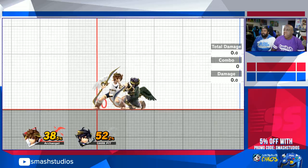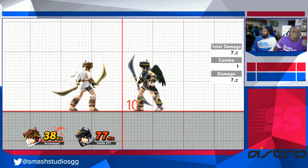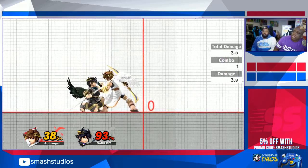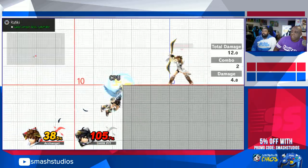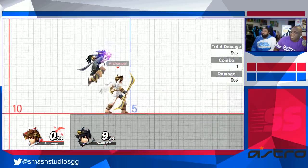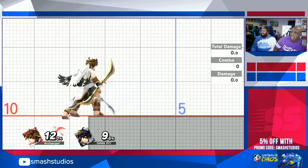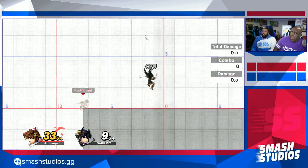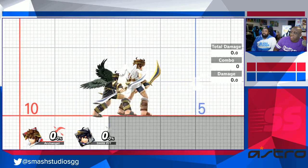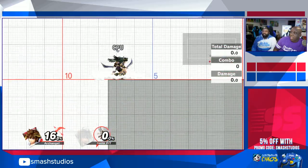About his throws: we've already gone over the down throw — it's his main follow-up setup. When you get people to higher percentages, or if you think you can gimp someone, you just want to forward throw them and then shoot arrows at them. If the ledge is there and you want them off stage, forward throw them. You can also act really fast out of the back throw — there's almost no delay on it. Back throw is good because if they jump you can get them, and if they're a character with only two jumps they're off stage with no jump against Pit.